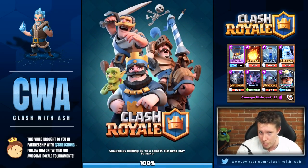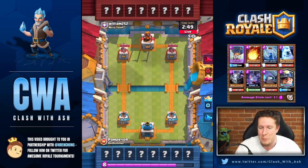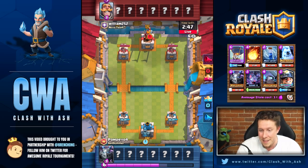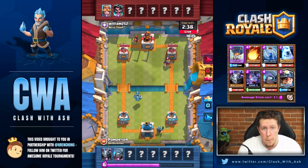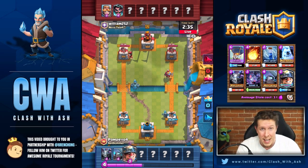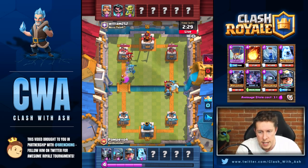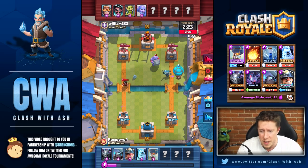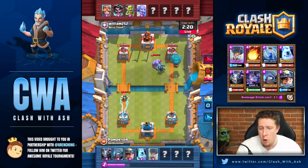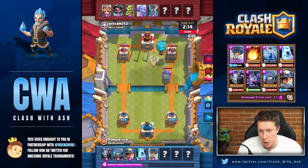Let's hop into another replay, and then I'll play a match myself. Pompeo is going against William252 from Nova team — this is very late in the tournament so these are all essentially pro players. A couple of general public invitees also did really well, some finishing in the top 20. William was one of the only players near the top having any success with graveyard splash yard.